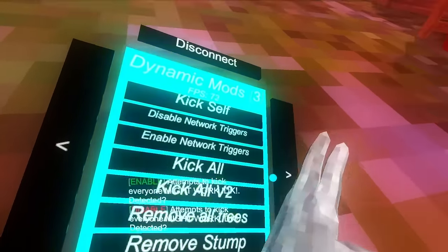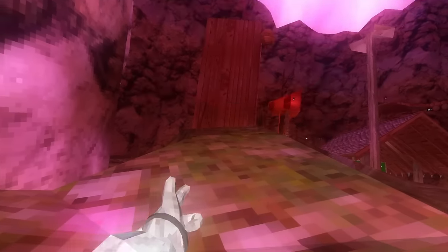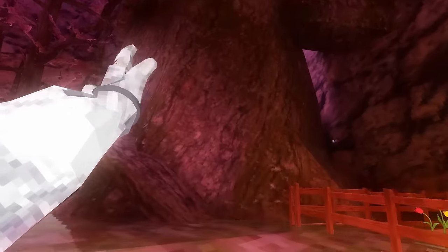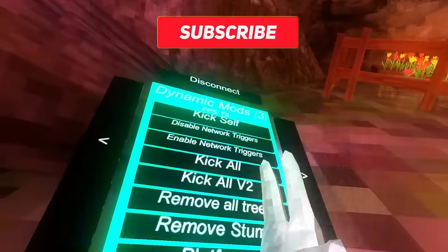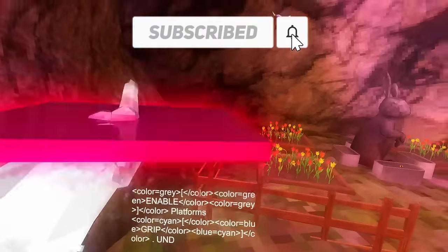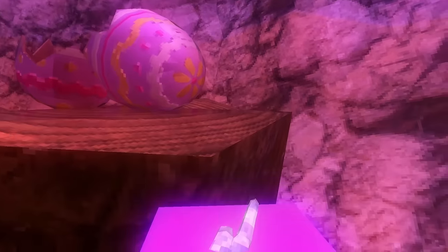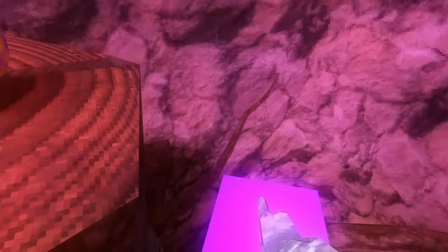Kick all kicks everyone. Kick all v2 I think is working. Remove trees removes all the trees. Left grip remove stump does work and it's really weird - you can go in stump even with caves not loaded. Platforms are just regular platforms - not non-rotating, they just go where your hand goes.